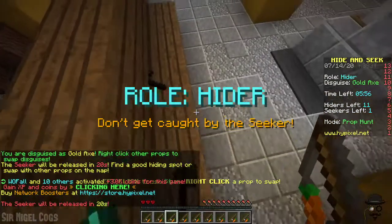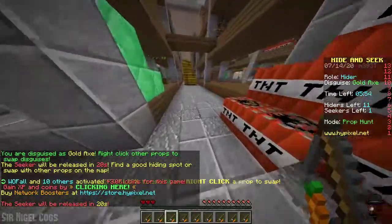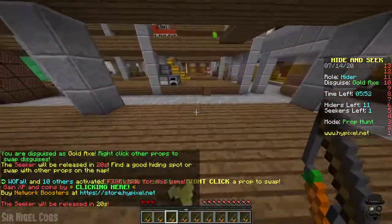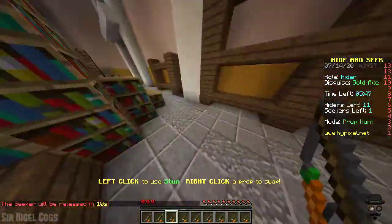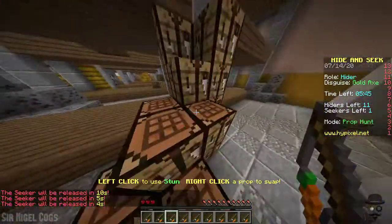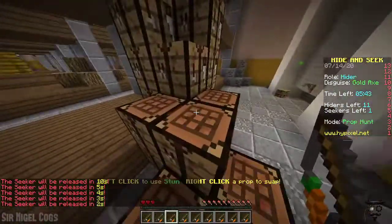Okay, this time I'm starting off as an axe. We don't have to stay as an axe — we can switch to another block if we want — but I kind of like being the tools because the ability to stun the seekers is nice.